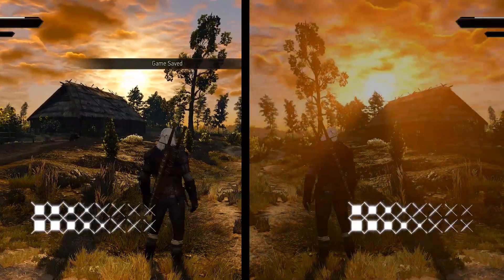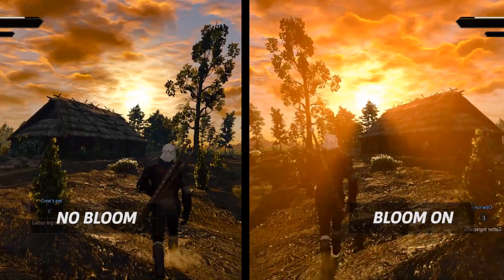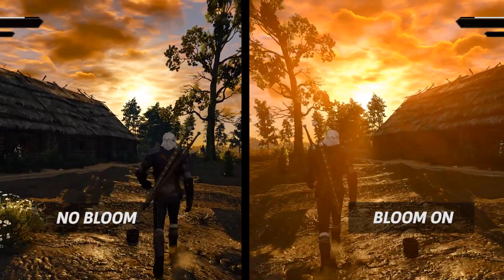The Witcher 3: Wild Hunt is one of the many games that offers a bloom option, and it's implemented extremely well. Looking directly at the sun with bloom off is like looking at a white ball. With bloom on, it looks as if it's realistically emitting light that appropriately cascades across the environment.